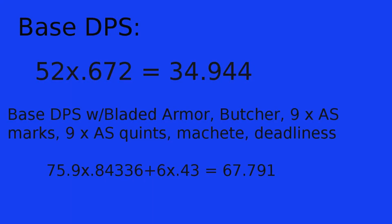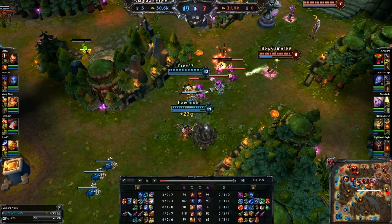This shows the approximate base DPS of Xin Zhao with no runes and masteries. The approximate damage is 52 and his attack speed is 0.672, so if you multiply them together you get an approximate DPS of 34.944. This doesn't take into account a monster's armor or MR, or using abilities, so in some ways the DPS will be lower and in some ways it'll be higher.